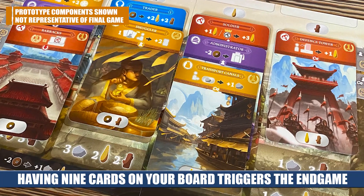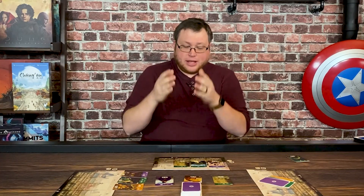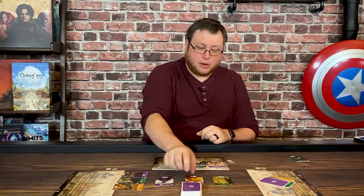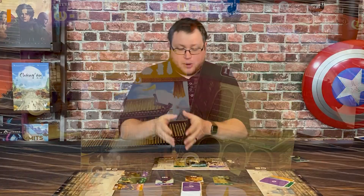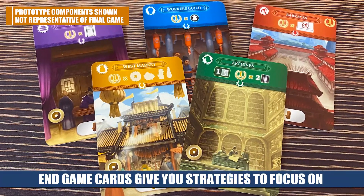You can also get points for having a full set of cards across the rows. If you have four character cards in the top row you get three points, and if you have a full set of the three different card types in the second row you get five points. So there are a lot of ways to score points, in addition to the in-game scoring cards with their own conditions, plus cards that just have flat points on top scored at the end. This is a point salad style game where you can earn points from many different directions.